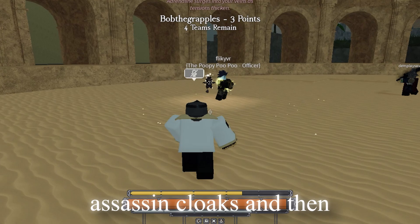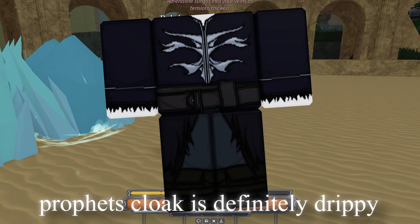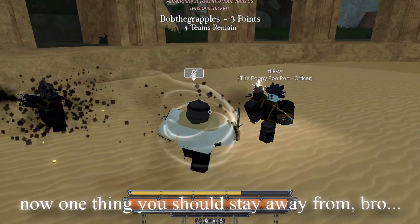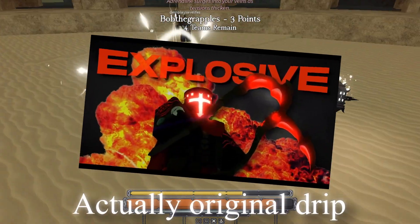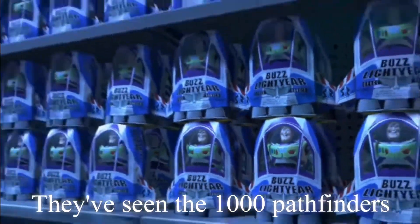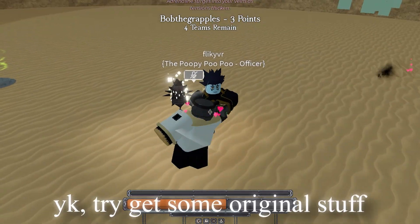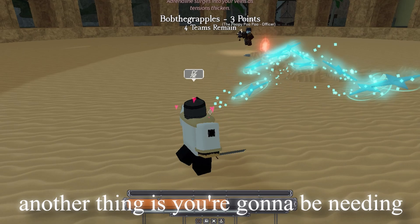For armor, you probably just want to go with assassin cloaks and then any master armor — most master armors are good. Prophet's cloak is definitely drippy. One thing you should stay away from: just be original, have original drip. Everyone has seen a thousand Pathfinders — you're not cool, you're not original, it isn't that drippy. Try to get some original stuff.